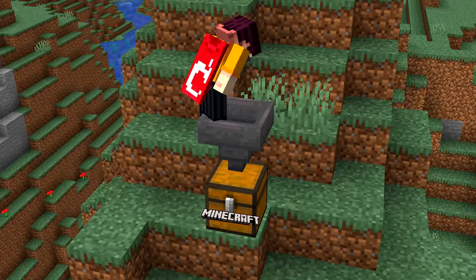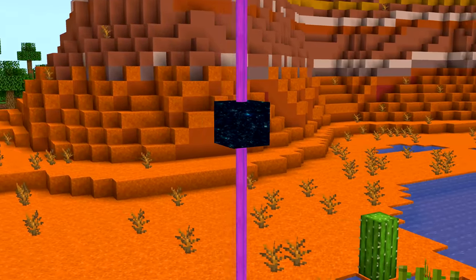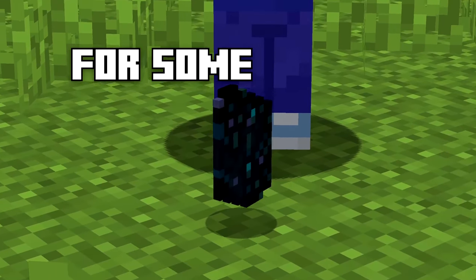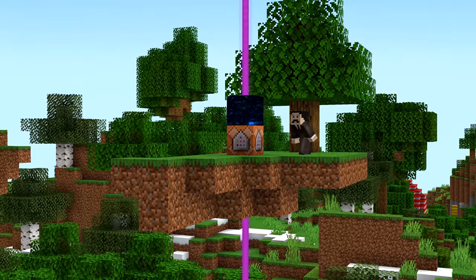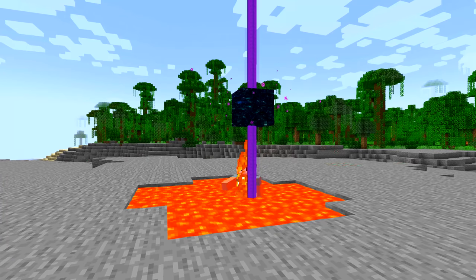Number four: Mojang have put some blocks in the game you'll likely never be able to use. An example is the end gateway block, which — even though it's impossible to get as an item in-game, even with creative or commands — it still has an icon in Bedrock Edition for some reason. You can also use commands in Java Edition to make it into a custom teleporter. That could definitely be an evil trap.